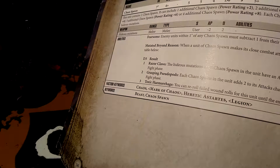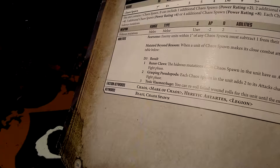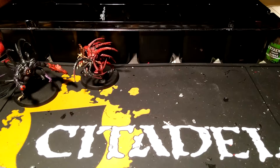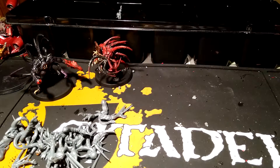And toxic hemorrhage: you can reroll failed wound rolls for this unit until the end of the fight phase, which is very useful. And yeah, that's the Chaos Spawn. And then let's have a look at their bits — a lot of them, lots and lots of bits.